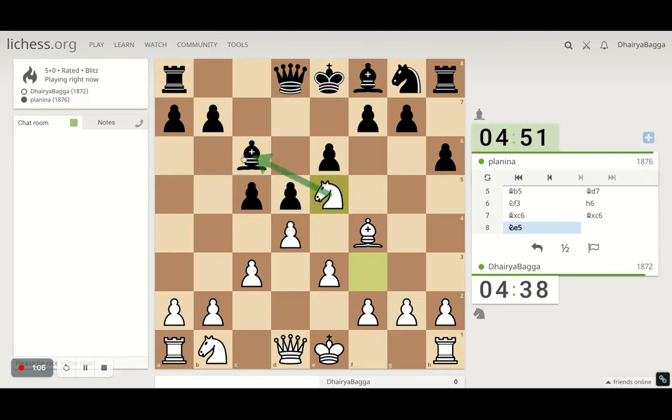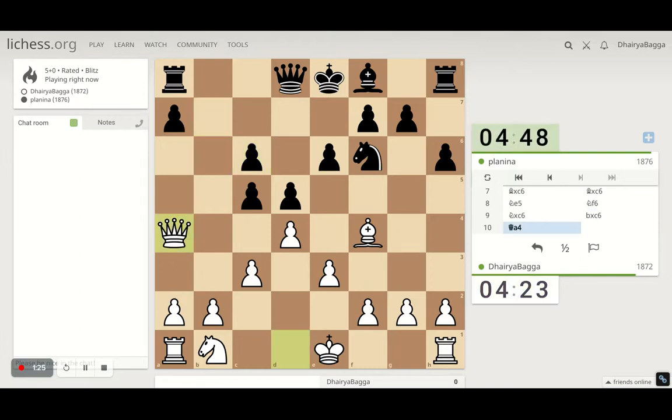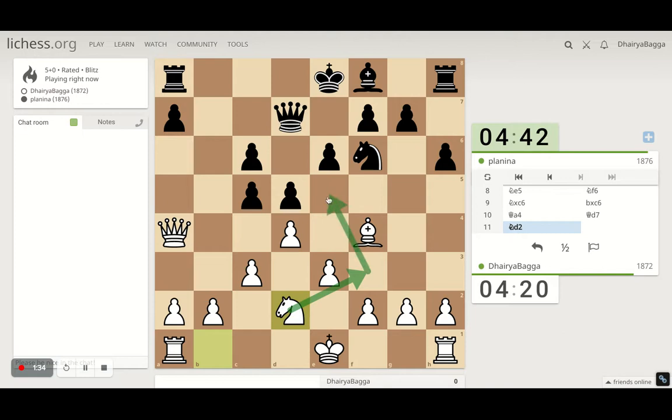Go with the knight attacking the bishop, offering bishop exchange — do I really want it, is the question. I'll take and go with my queen here attacking the pawn, which he saves, and I can go with the knight here on e5 eventually, which is the controlling square in the London.